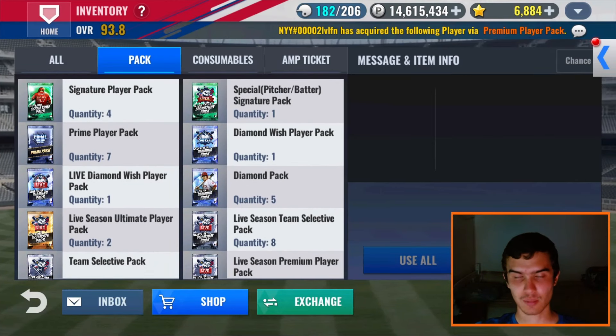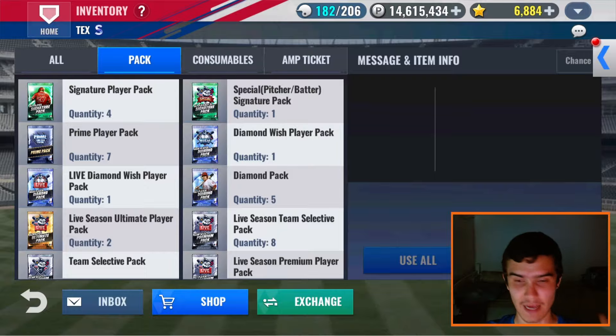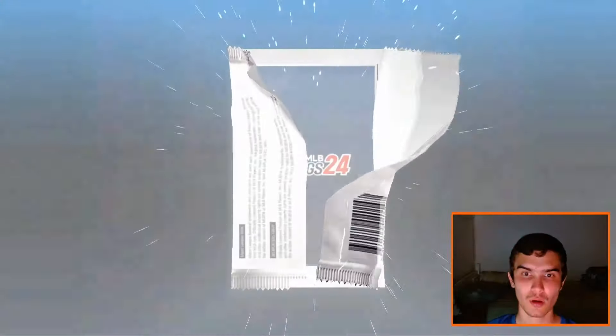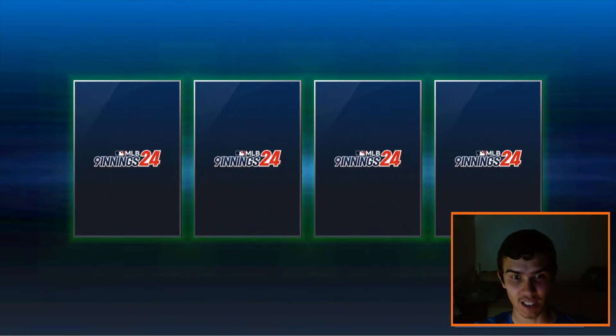All right, here we go — sig player packs again. If I end up pulling another team sig, I'm going to go to sleep, guys. Literally four sig player packs here, let's pop them open. No diamonds — let's see what we get. Wow, all silvers. All right, left to right, starting on the far left.